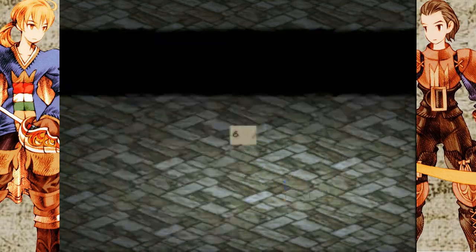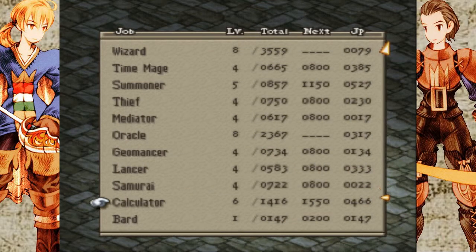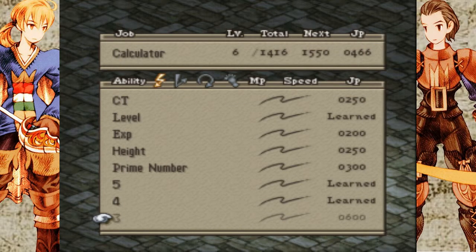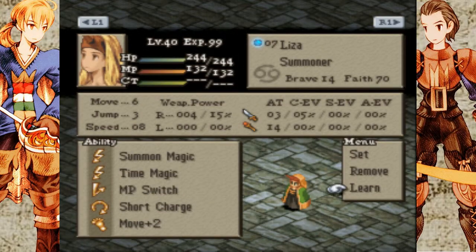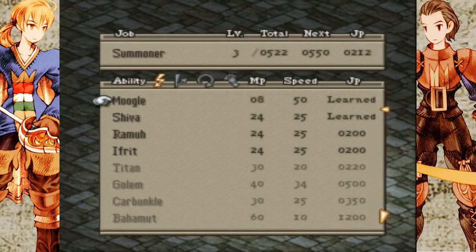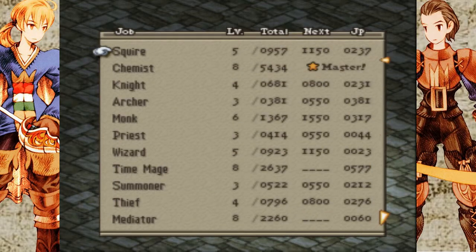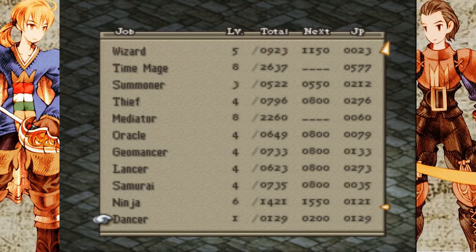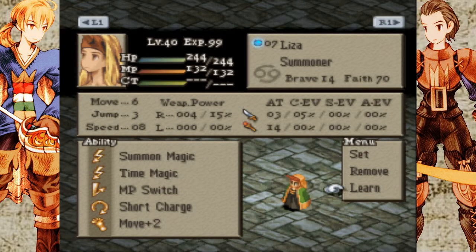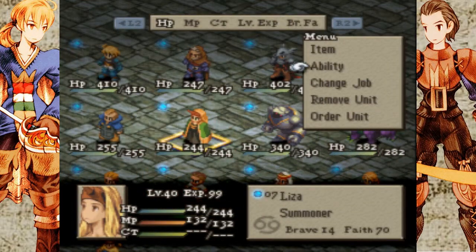I don't believe I've done anything with Brett — still saving up for the 3 ability, and I'll explain exactly how calculators work when the time comes. And Liza is a summoner. I don't really think I'm going to use her much as a summoner, but there are a few characters who still need some summoner levels, so I'm just going to keep her as a summoner for the time being.